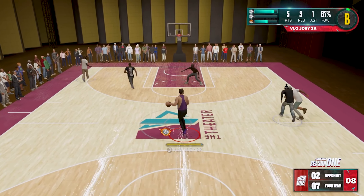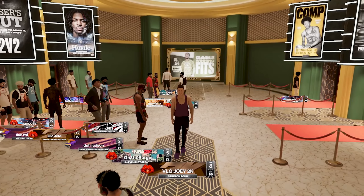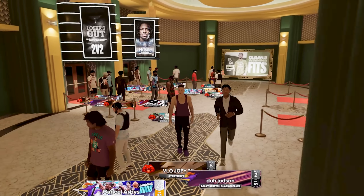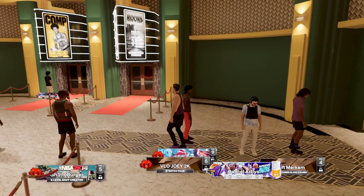Alright, we're out in transition. Cross. You're giving me too much space, bro. Come on. Green! Let's go! Today, in this video, we're going to be playing on my 7-foot stretch 4 again on NBA 2K23.